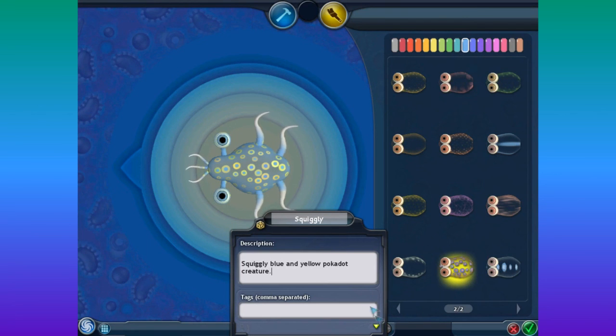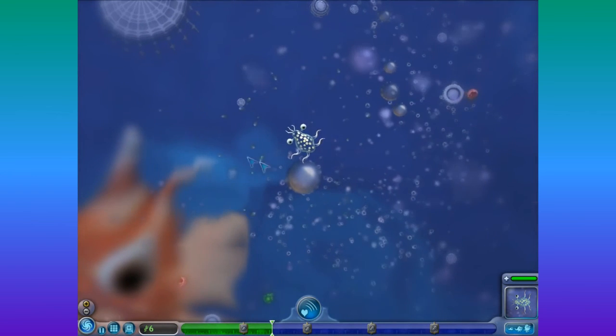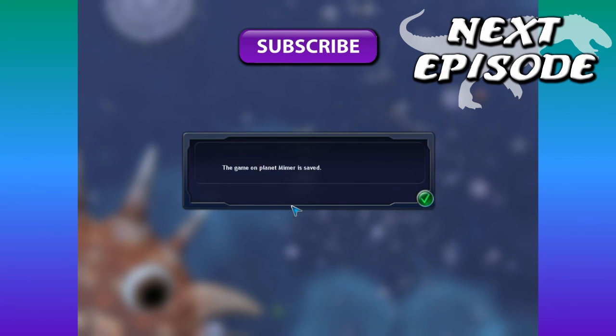There we go — and then is that it? I guess it is. I'm hoping we can save our game at this point. Can I save it? Yes, I can. So we'll go ahead and play with our new squiggly creature in the next installment.